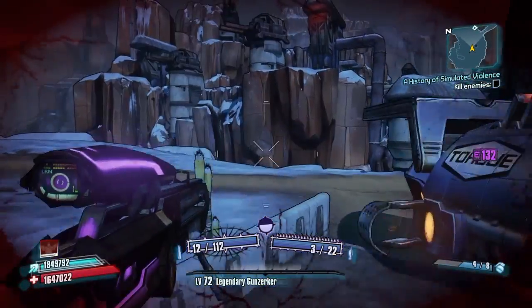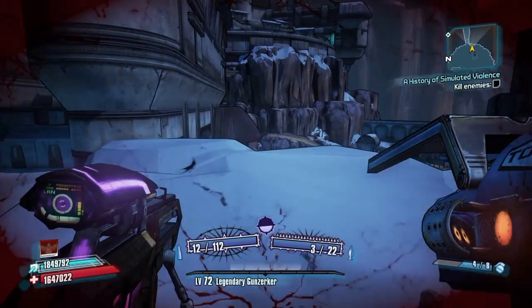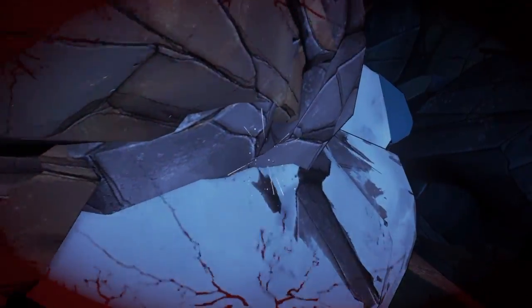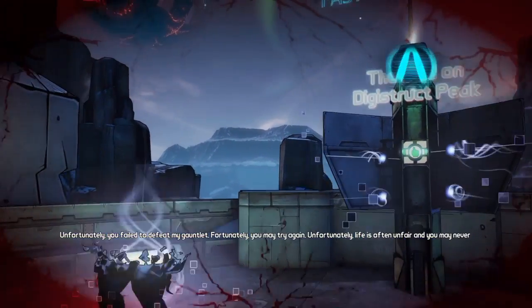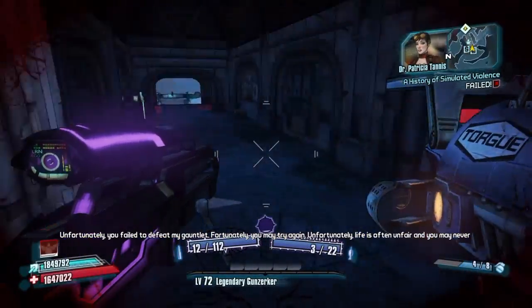Just a quick side note there for that double jump — in order to achieve that you need at least 200% on your badass percentage. If you can do that glitch which I linked in the description earlier, then you get 200% and you're able to make that jump super easy. 200% plus 400% makes it even easier.